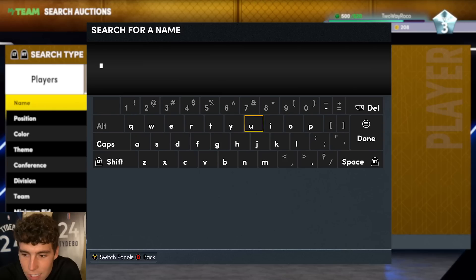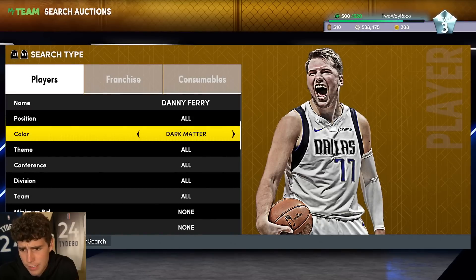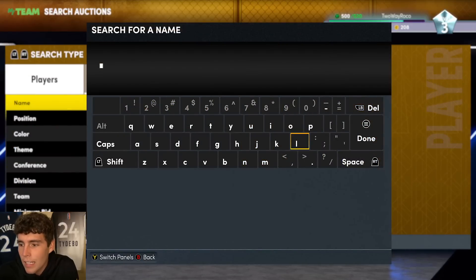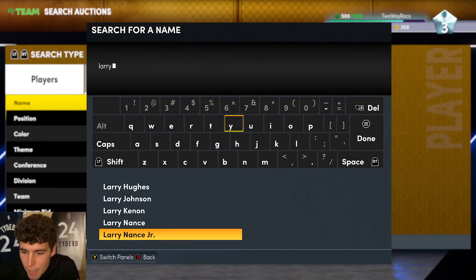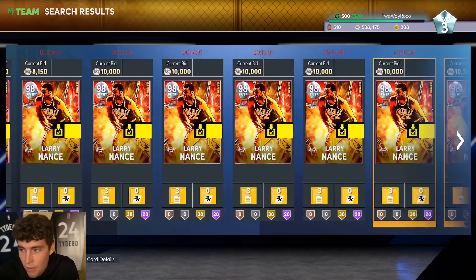I got Larry Nance for under 5k - it might have been a slight snipe - but Danny Ferry is not expensive either. You can see 7k, 6k on the auction house. Larry Nance is also very cheap. These cards are not expensive at all, and that's the whole point.